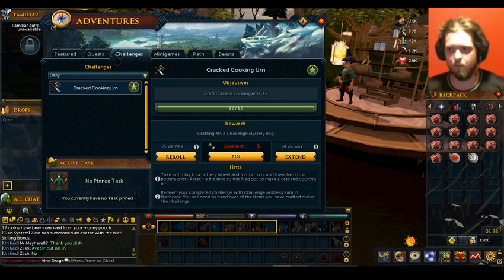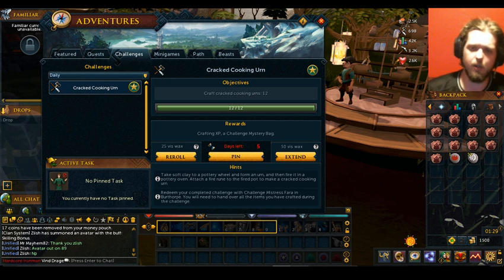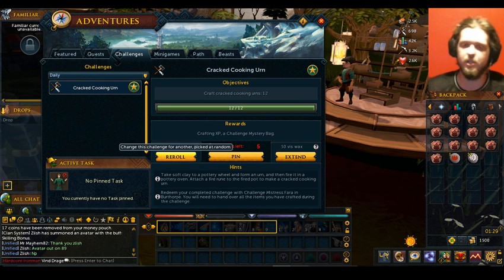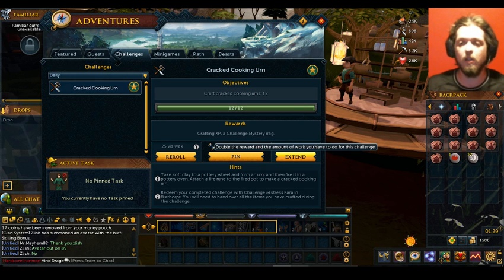Later on, whenever I have it unlocked, there's something called Viswax. If you can get into the RuneCrafting Guild, you can use the Rune Goldberg machine with your excess runes to make different combinations. If you have all green, you'll get the most Viswax — approximately 100 per day. You can reroll to get a different task and skill, or extend it for 50 Viswax to get double the reward, but you have to do double the work. Certain tasks are more worth extending than others.